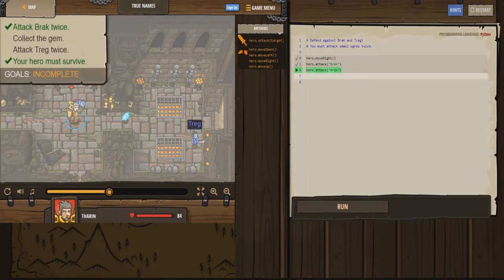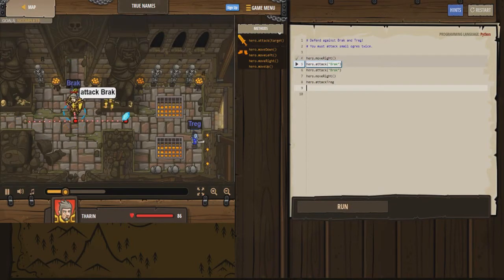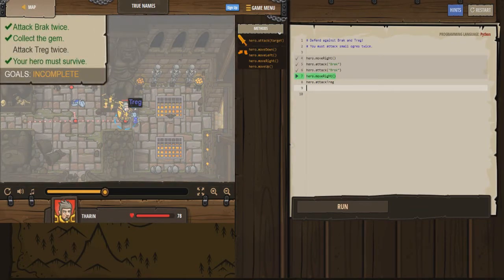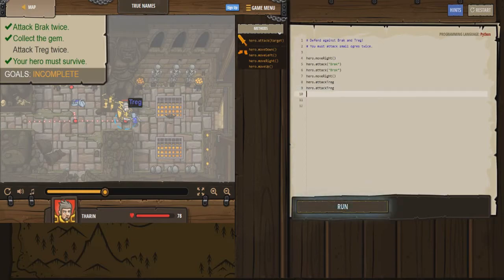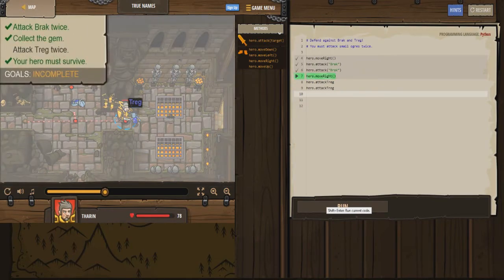That guy just got attacked and wrecked. Looks like we have to move right and then attack. I'll put just the one move right and then try to attack. Here we go - it's gonna attack that guy, no big deal. Moves to the right. Now it should attack the girl - oh it should have been attacking her. The code says hero attack Trig but it didn't work. That's really strange.